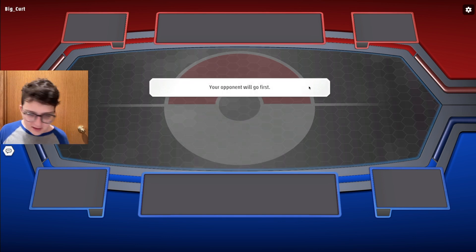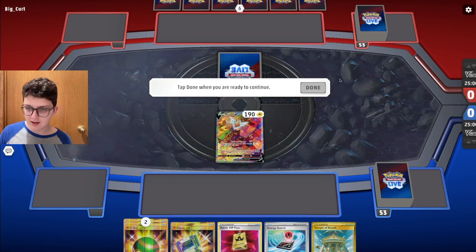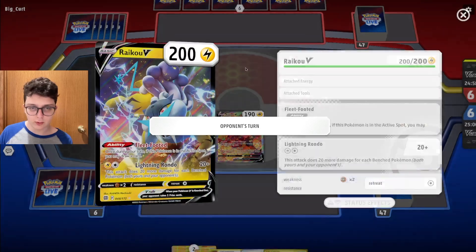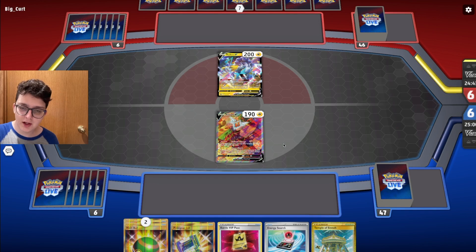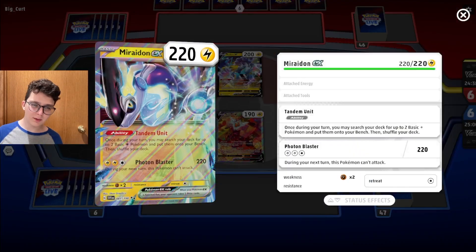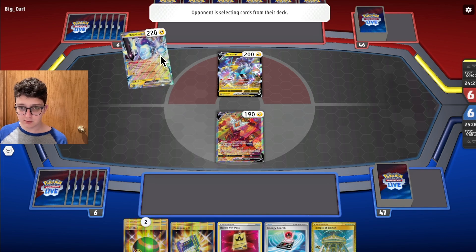I'm going second. I think going second might actually be better for this archetype. I see a Raikou — this could be Lostbox or Miraidon. Miraidon would actually be a better matchup for us since they play far fewer switching cards. Mimikyu isn't quite as good into Miraidon now because they play Mew, and Mew can just copy Mimikyu's ability and knock it out.